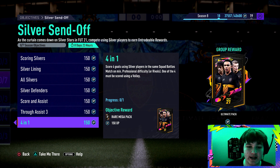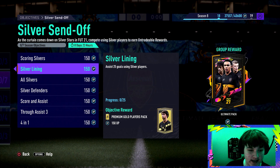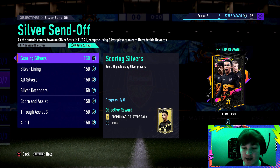It does say 'score using silver players' so you can probably score two with one player and two with another. This will be very easy to get. If you complete all of these objectives you get two Rare Mega Packs and an Ultimate Pack for completing the whole thing — absolutely phenomenal. There are also player picks currently out, so you'll get rares in return plus gold commons from the 25Ks, and probably 10 to 15 81-plus player picks if you wanted.